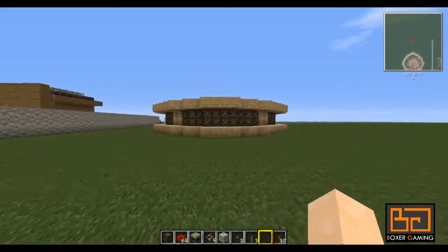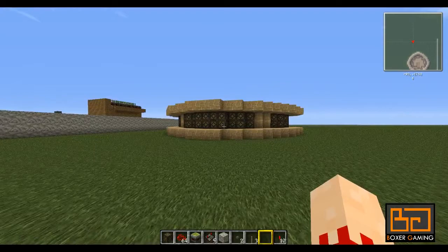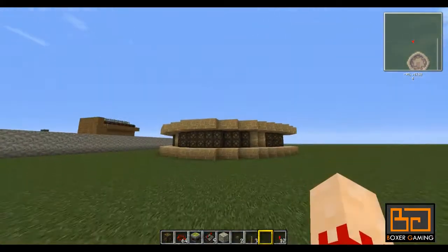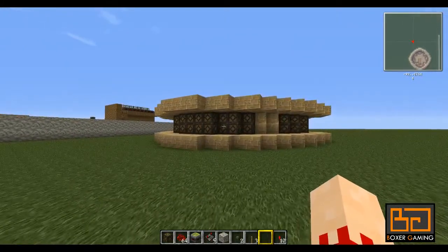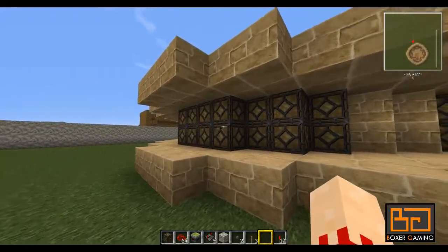Hello everyone and welcome to another video about Boxer Gaming. Today I wanted to show you a quick video about a new lighthouse design I made, specifically the technical side of it. As you can see, there's not much of a tower or lighthouse yet, but it's always been a bit of a pain to make the tower actually light up. The way we used to do this is just by using glowstone.